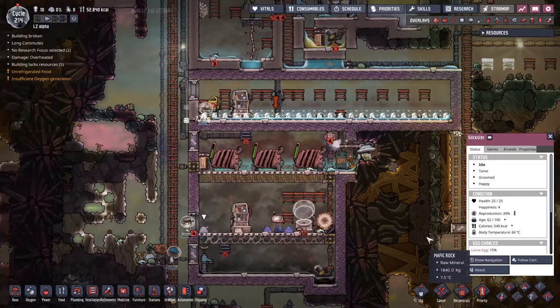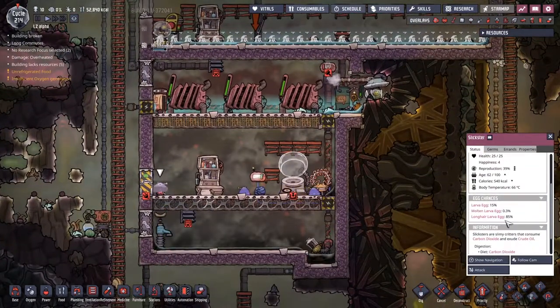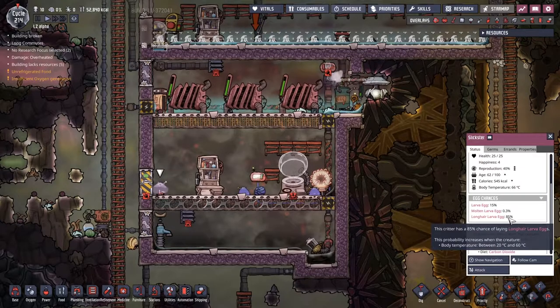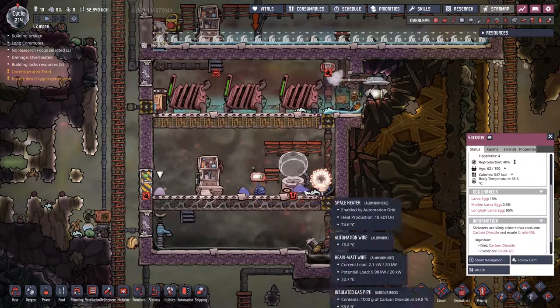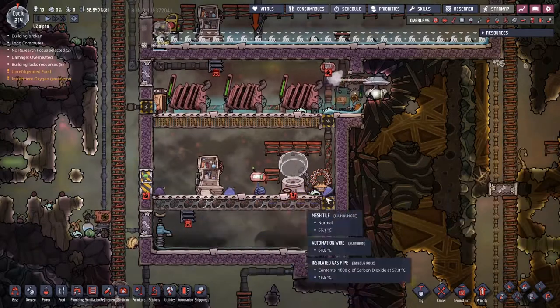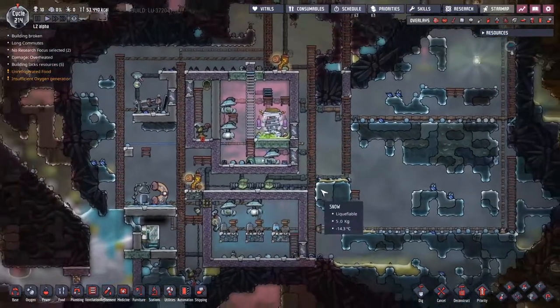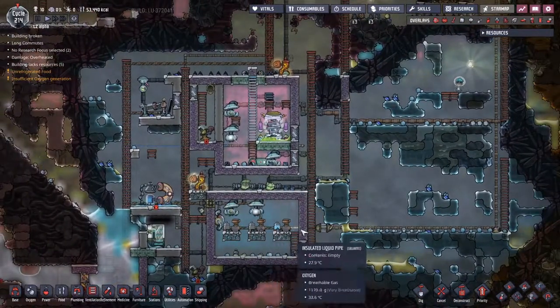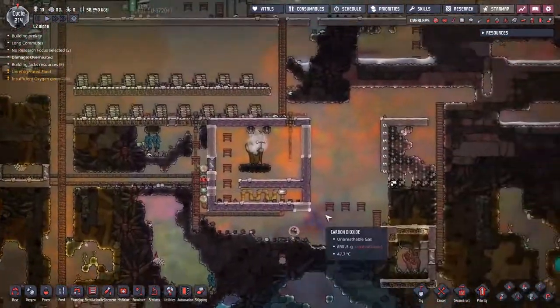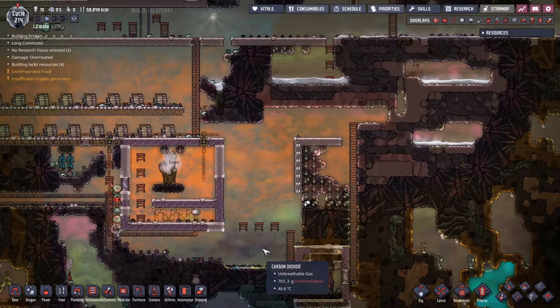We have all generators up and running again, which is pretty good. Still a little worried about running out of slicksters though. Looking at them now - I'm expecting some bad things to happen there at some point. But all the cooling has started to kick in again, we've got oxygen flowing, and we are slowly but surely clearing this area over here for the generators.